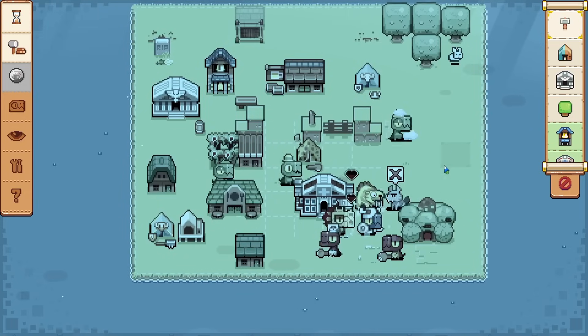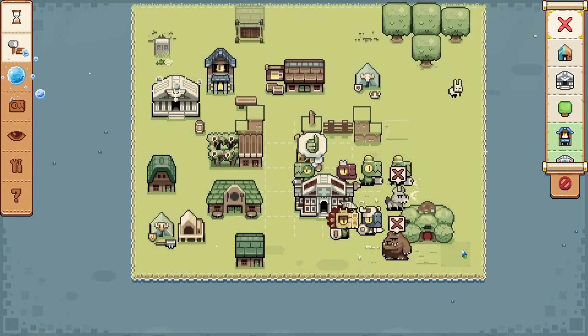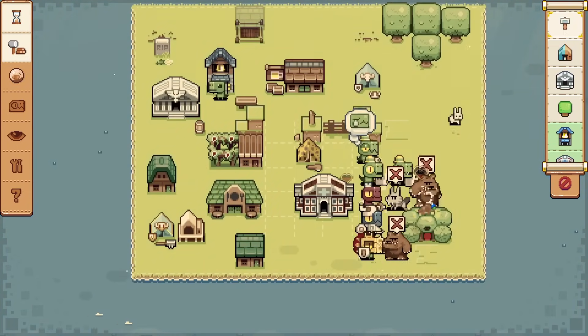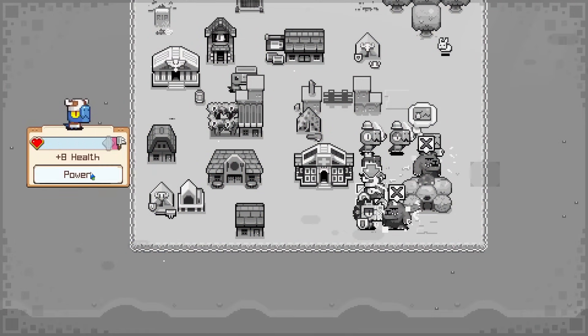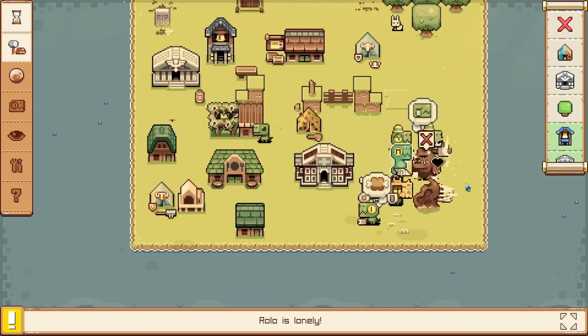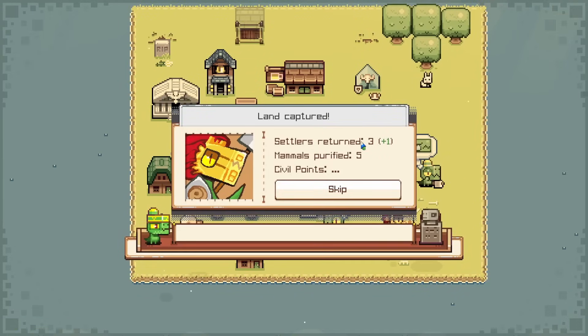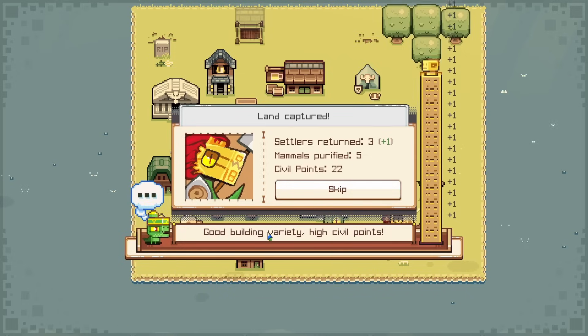Don't destroy the berserker — we need you. There's a saber tooth and a bear here now. But the monsters are going down so fast — that is amazing. I don't even think we've lost anybody yet. Let's just give you a whole bunch of health to top you up, and that's one last thing — just to get rid of the bear. We lost somebody, but we got positive return on the settlers. Good building variety.